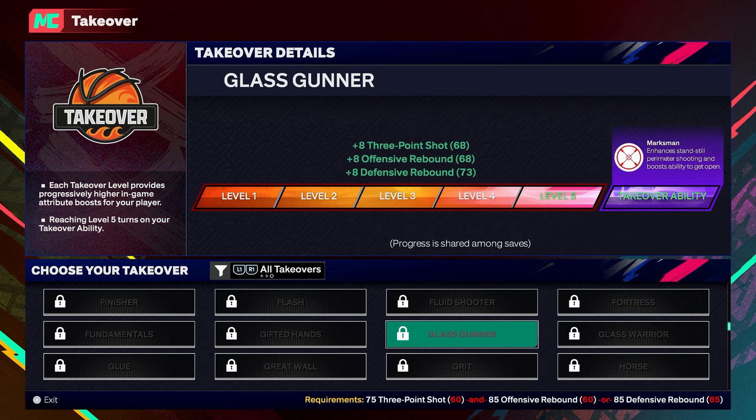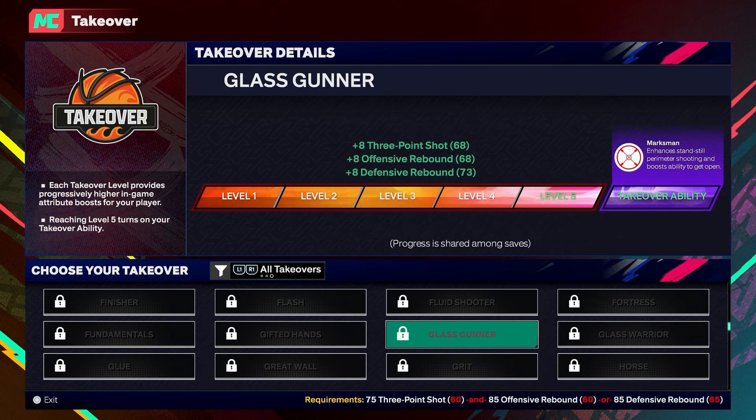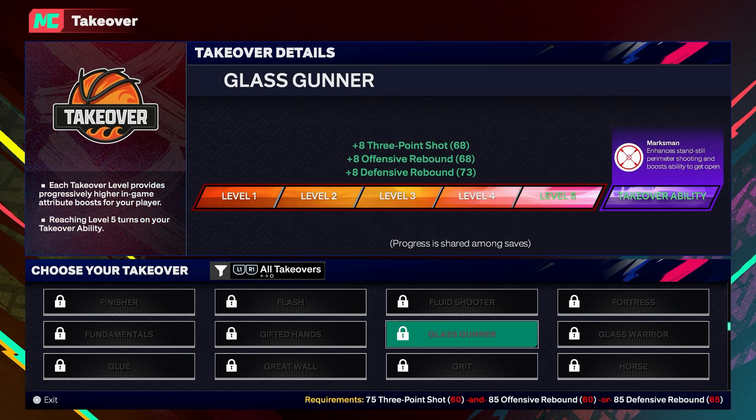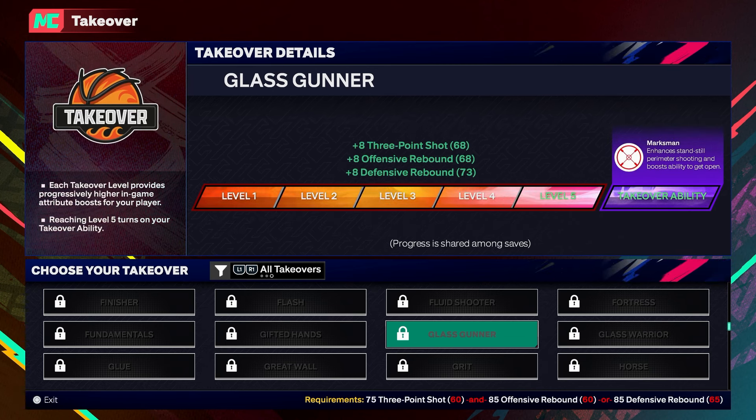The takeover I'd pick for both builds is called Glass Gunner. It gives you the ability to shoot threes and get rebounds, and it gives you marksman — the ability to shoot perimeter shots and boost your ability to get open. That is hands down the best takeover for these builds.